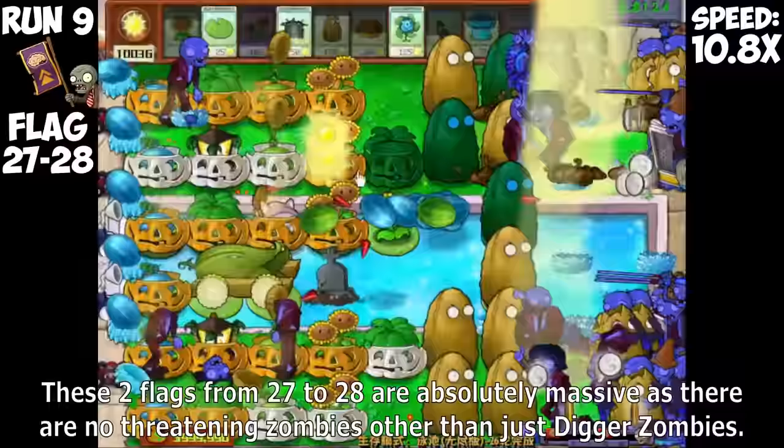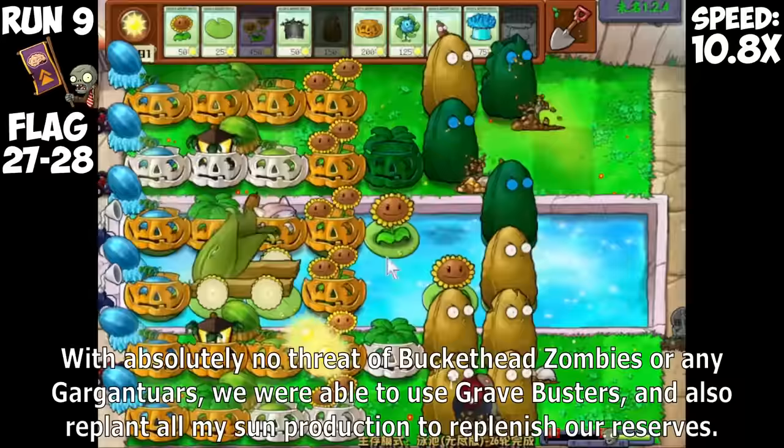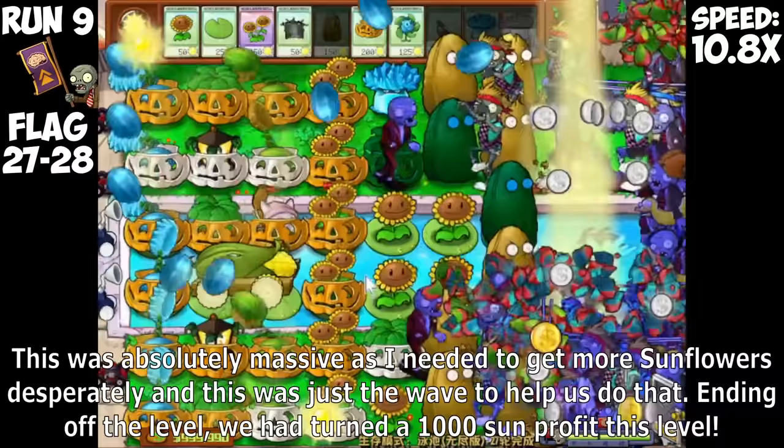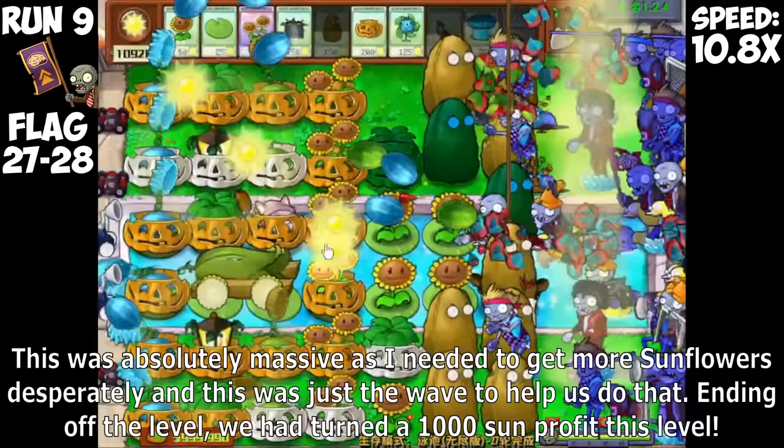The next two flags were more of the same — Diggers and Newspapers again — so our Sun reserves started taking a hit. The next flags sent Buckethead Zombies, which were even more of a problem as they completely ravaged the water lanes and I had no time to replant Sunflowers. They even took out my other Twin Sunflowers in the water, and down to just the four last Sun producers, we are struggling to keep up. But then came flags 27 to 28, which were absolutely massive — no threatening zombies other than just Digger Zombies. With no threat of Buckethead Zombies or Gargantuars, we could use Grave Busters and replant all Sun production.